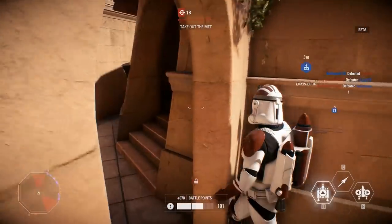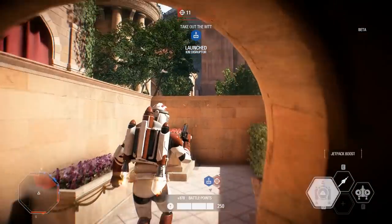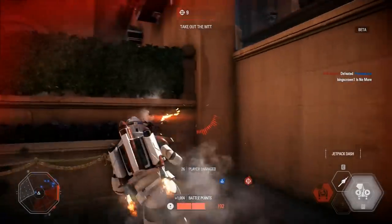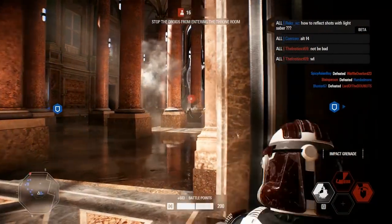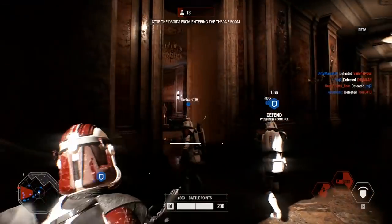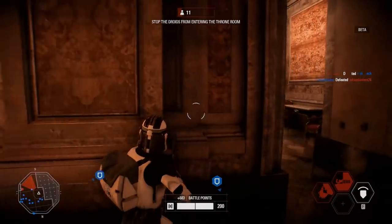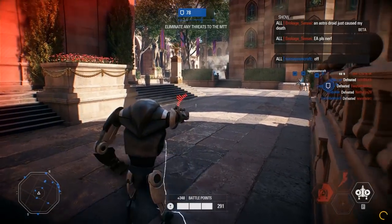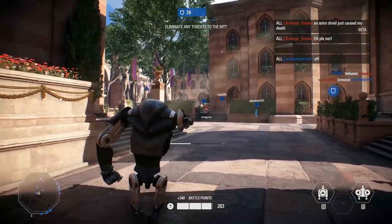The animation system is also amazing. Playing as a jet trooper is probably one of my favorite things to do in this game because I feel so cool flying around the map. And especially as the rocket super droid, it just looks so cool blasting towards the enemy with a gigantic jetpack on your back. Additionally, the third-person camera is closer to the player, which disables people from being able to look above obstacles as much as you used to.